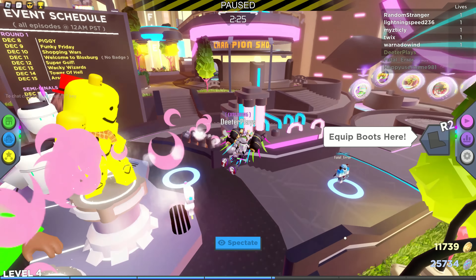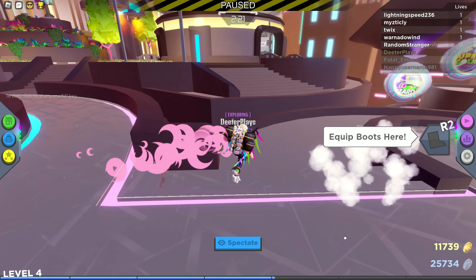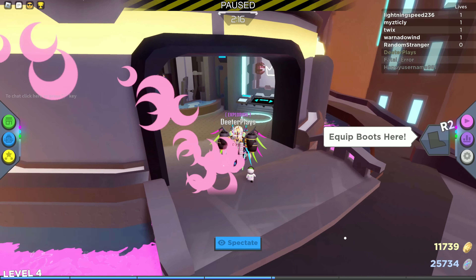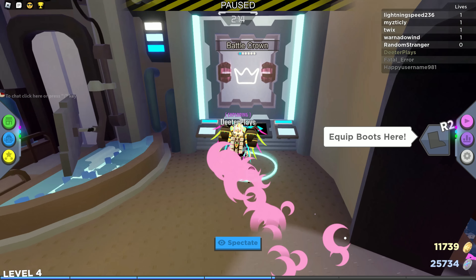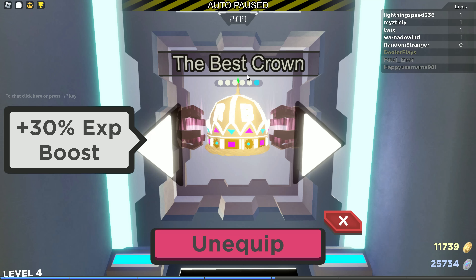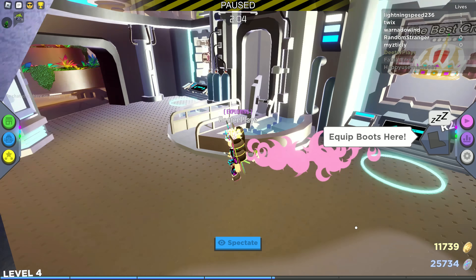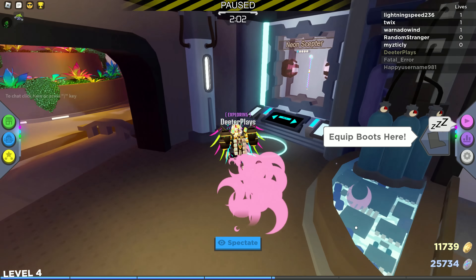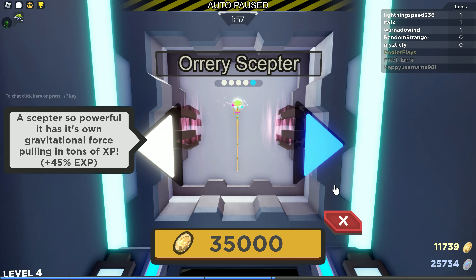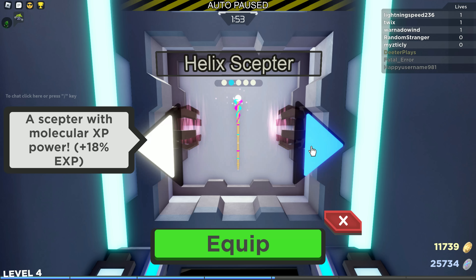You can get more fuel by going into the champion shop — the items here help you gain XP faster. The best crown costs 10,000 champion coins. Some items can actually be purchased with battle coins as well, like the scepters — the first couple you can get with battle coins, which I'd recommend grabbing. The highest scepter is 35,000 champion coins, so I'm still grinding for that one.